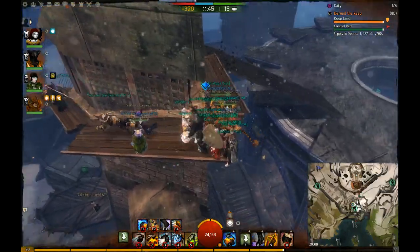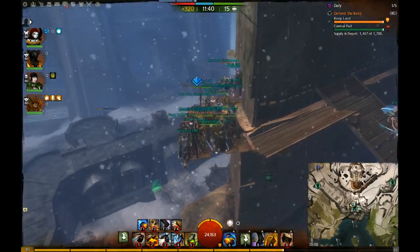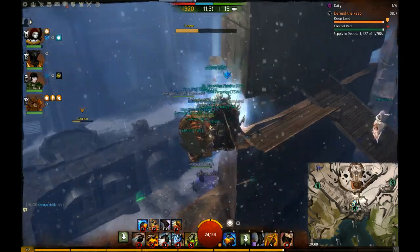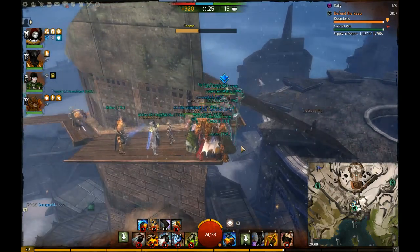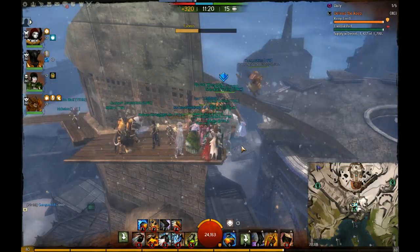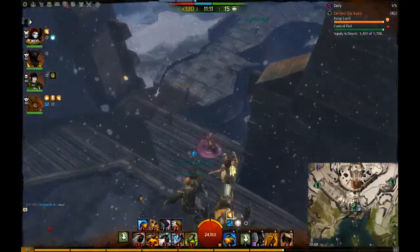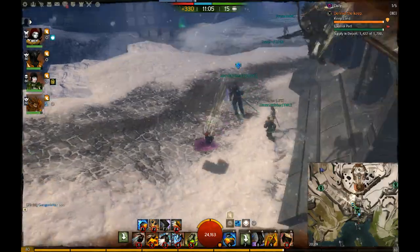If you ever see 1700 supply in here and feel like throwing an arrow cart or a piece of siege, no one's going to scream at you for taking 700 supply. If it's tapped out, the best thing is to put up siege quickly and drain a bit of supply, because the next dolly that comes in at full supply is wasted supply.